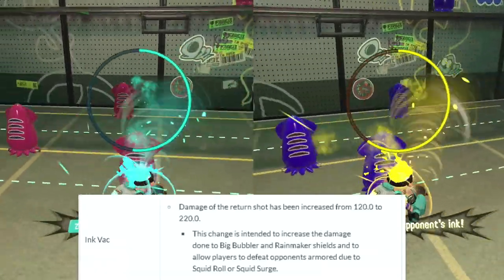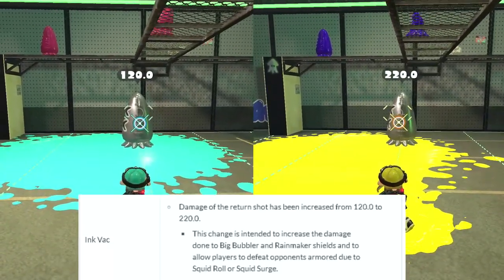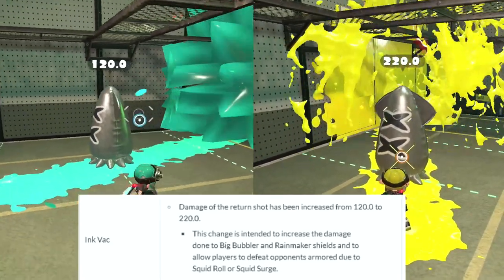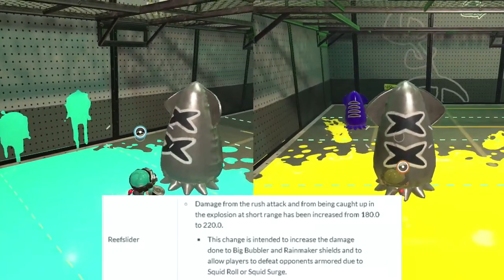The returning hitbox with the Ink Vac will now do a lot more damage with both its travelling hit and its final explosion. Reef Slider received the same damage increase that the Ink Vac got, applying to both the travelling and the final explosion hitbox.